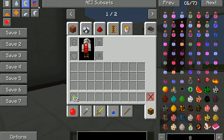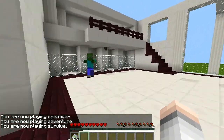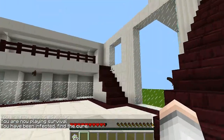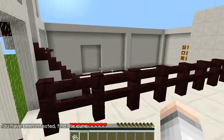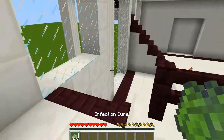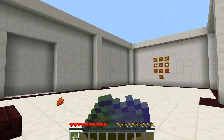We're going into survival now. If we get bit by one of these — there it says 'you have been infected, find the cure.' So we've got hunger, slowness, weakness, and mining fatigue. We're infected, so we need to eat this cure, because we're walking around slow and eventually we'll starve since you can't regen health.